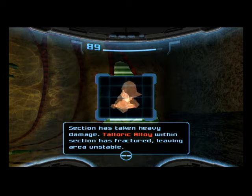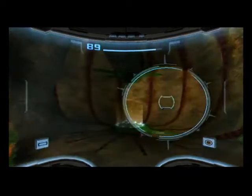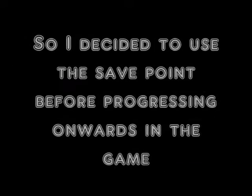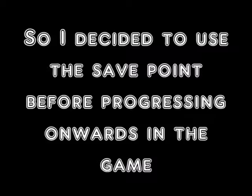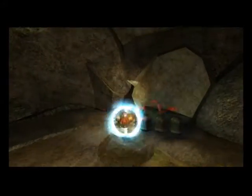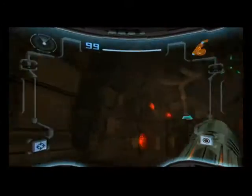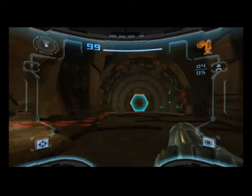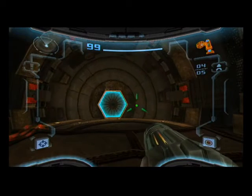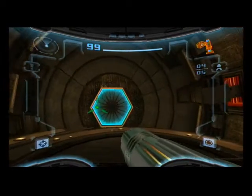Telluric alloy within sections fractured, leaving the area unstable. So when we have something that can destroy telluric alloy, we need to get back here. We have a save point — I'm not going to take it immediately because we have a scan to chase up. We've now healed up at the save point. We climbed around the temple grounds and found the entrance to the Great Temple. Let's see what lies beyond us in the main Great Temple chamber.